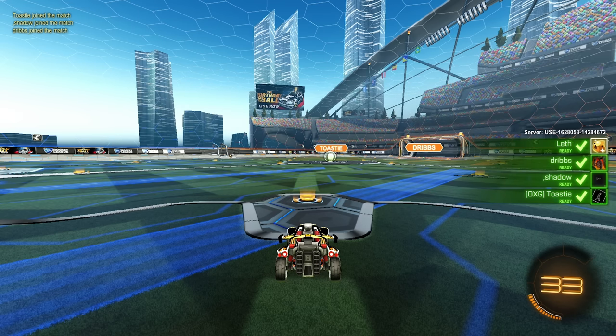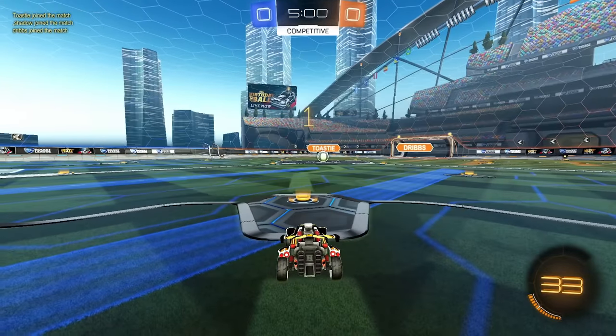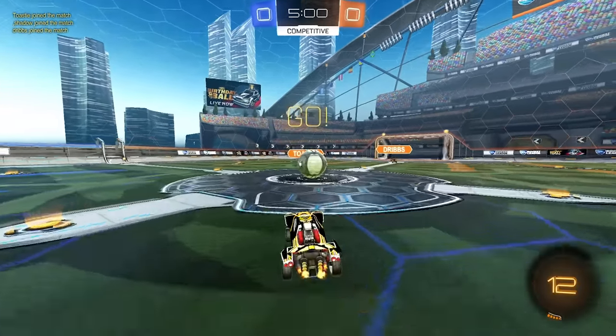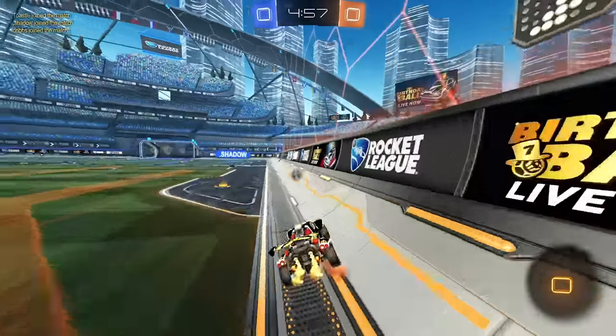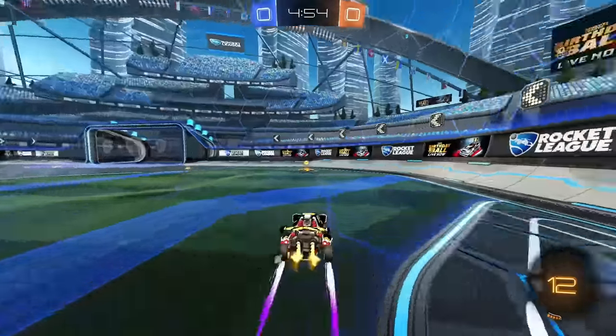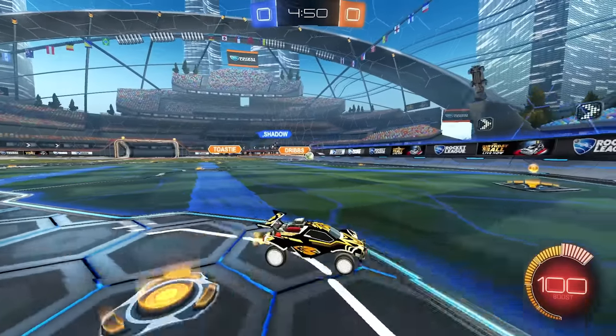For the last game, we have Toasty and Dribs — my teammate from last game — with Shadow on my team. I didn't know Shadow still played. I believe he used to be a pro on the Charlotte Phoenix. My boost probably gets taken here. I shouldn't have even chased in the corner — it's a little silly. You get used to the fact knowing that certain situations are just going to be not in your favor.